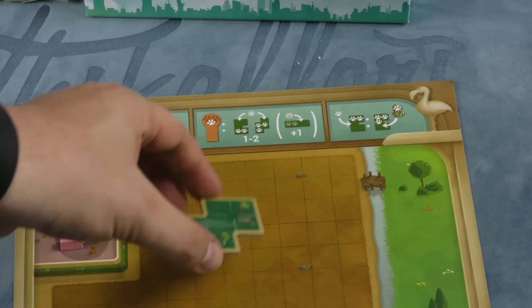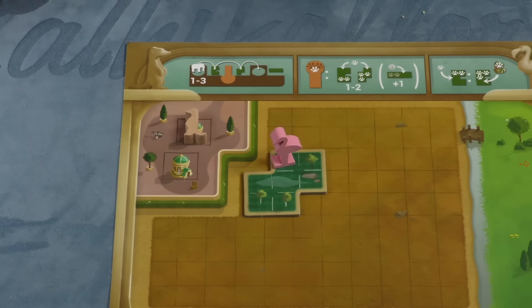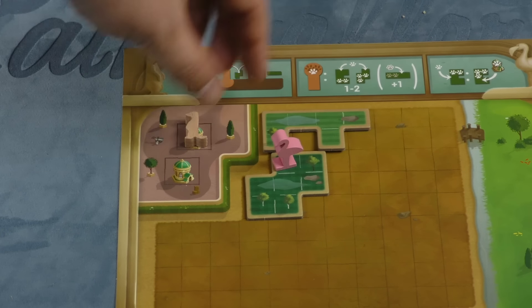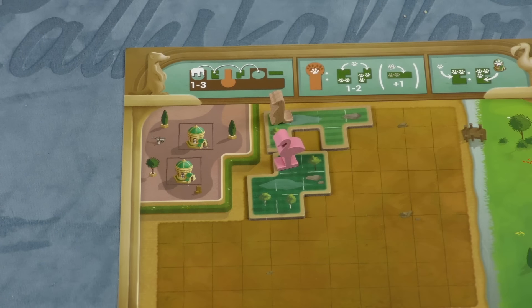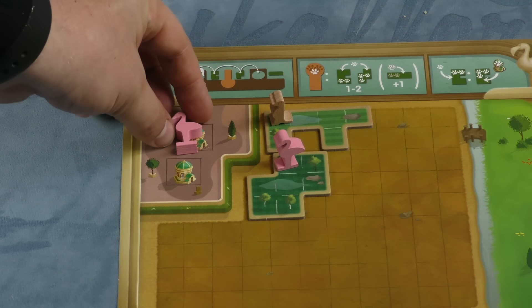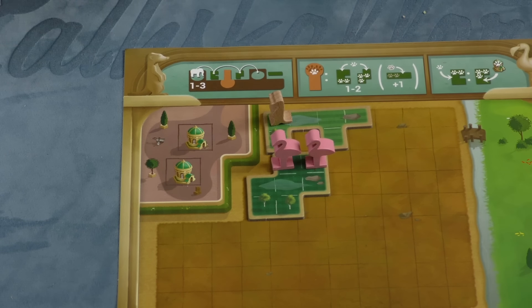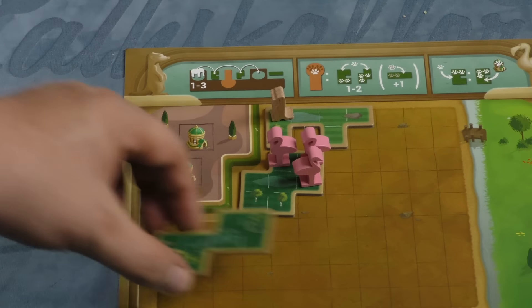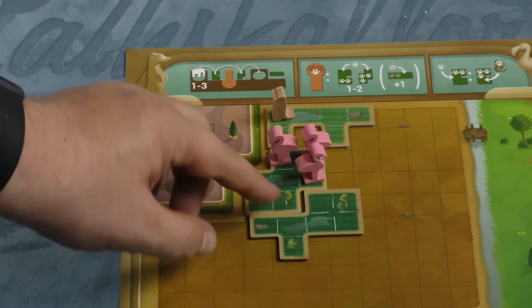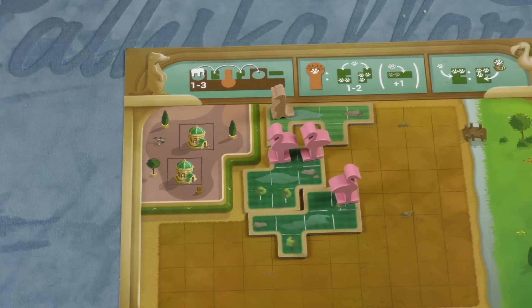When putting a tile in your area, you place it wherever you'd like to, remembering that once it's placed, it's there, and then you must put an animal in it. Now players are going to start with a couple of animals based on turn order. Let's say I build a tile here and I place this animal like this. If I put another tile out and I don't have another animal to place, I'm going to need to get some more animals. When you get animals — let's say I get another flamingo — I could put it in one of these houses I have, or I could put it directly into the flamingo house here. And as I grow, I'm trying to fill these tiles completely with animals.